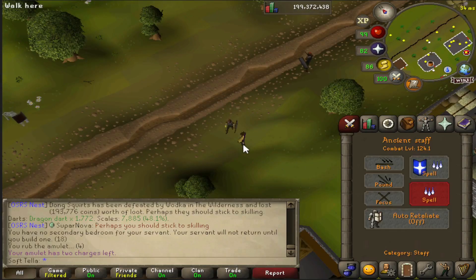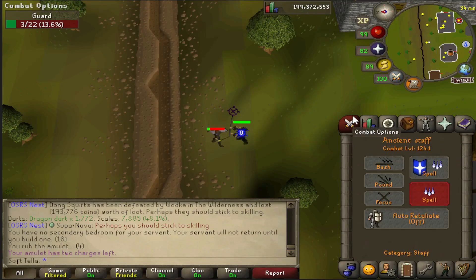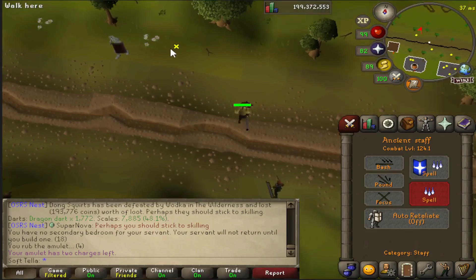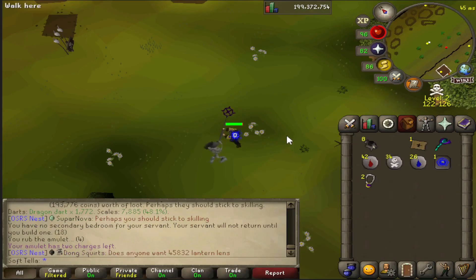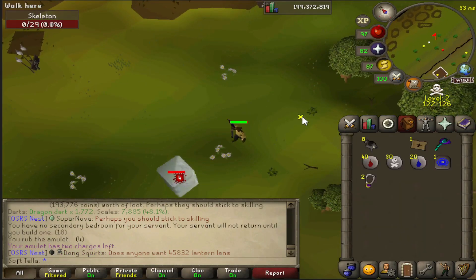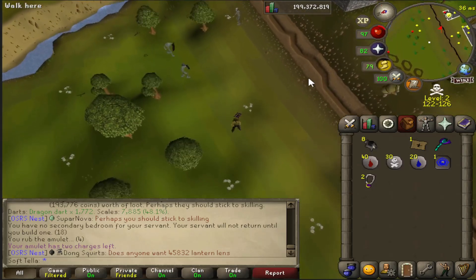Next is auto casting. With an ancient staff set to ice barrage, if you swap to a blowpipe and back outside the wilderness the auto cast is retained. However in the wilderness, swapping to the blowpipe and back causes you to lose the auto cast entirely and you'd have to set it up again. This is again due to PKers' muscle memory around weapon swapping, but it would be nice to make it consistent since auto casting is already a tick slower anyway.